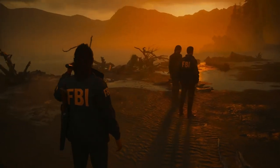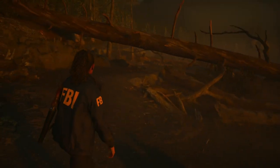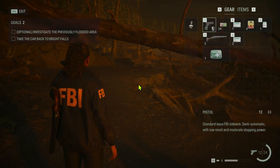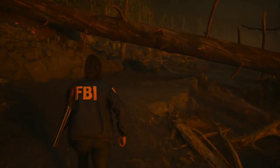Hello everyone and welcome to the Ultimate Gaming channel. Thank you for joining me in episode 4 of the Alan Wake 2 walkthrough. We will continue where we left off in the third episode. The optional objective is to investigate the previously flooded area and then take the car back to Bright Falls. Let's go now.